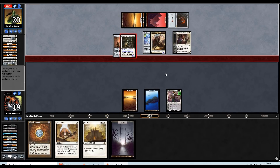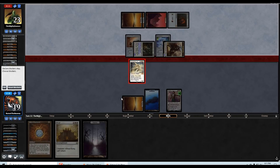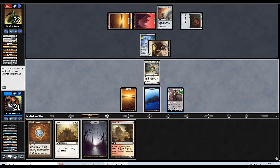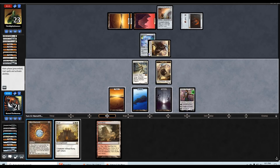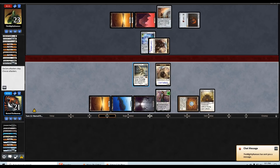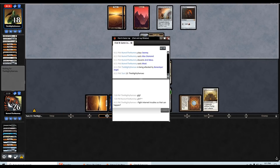Now we're probably going to get them with Condemn on the Fairgrounds Warden unless they play around it. They're not — Condemn the Fairgrounds Warden, block the Relic Warder, gain five life. Now I think we're still going to produce tokens, but we can Mox Diamond into Moat, attack for five in the air, gain five life. You get internet trouble and that can happen — I think they make that play anyway.